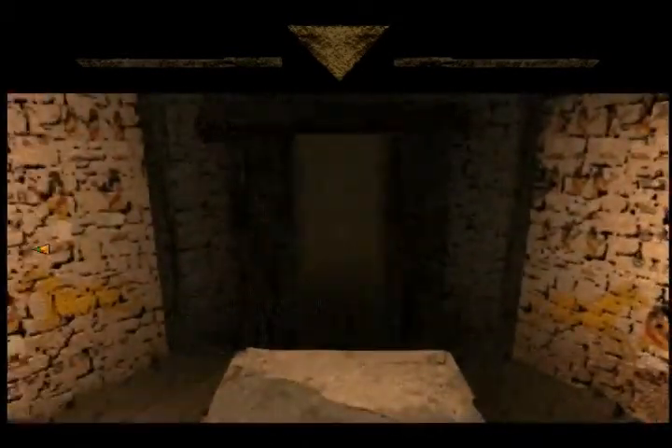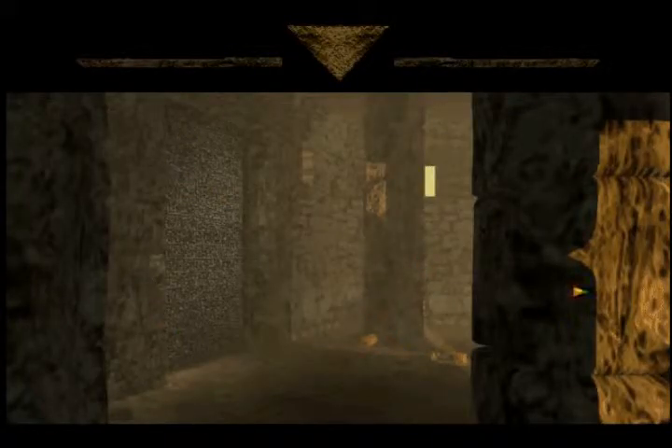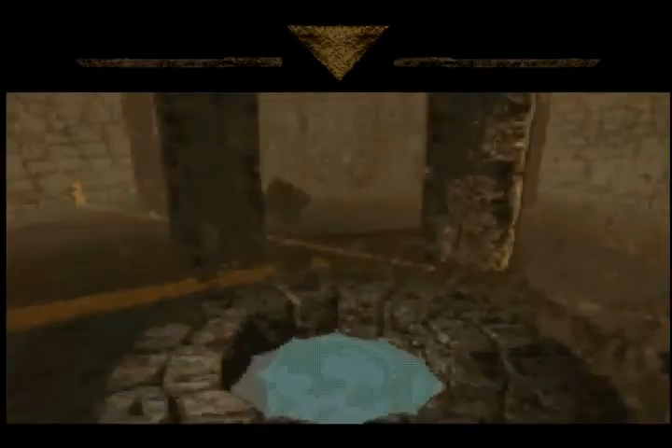It is so nice seeing the stars start to appear on that well, getting closer and closer to the end, even though we still have quite a long ways to go. This door doesn't have a symbol on it — this is the door we originally came in when we first made it to this place. Almost done a full circle.